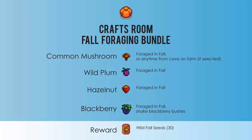The next is the fall foraging bundle and you will need a common mushroom, a wild plum, a hazelnut, and a blackberry, and for this one you'll receive 30 wild fall seeds.